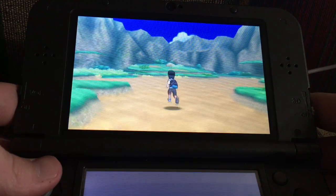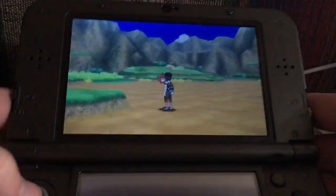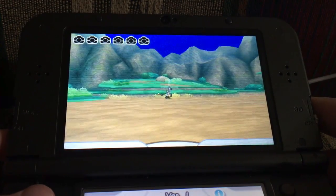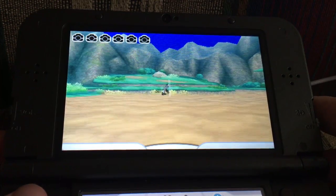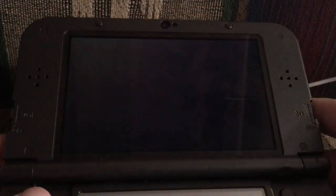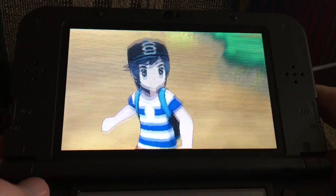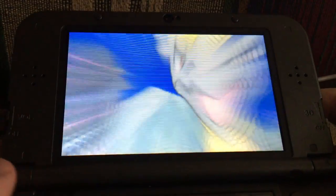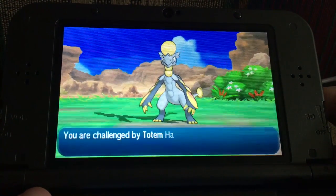Look around. Sense the trace of a Pokemon — yes, I want to use the Pokefinder. Hakamo-o. Is there anyone you can zoom in on? Getting warmer. Yep, this is what I thought it was. Totem Hakamo-o, the end of each trial.